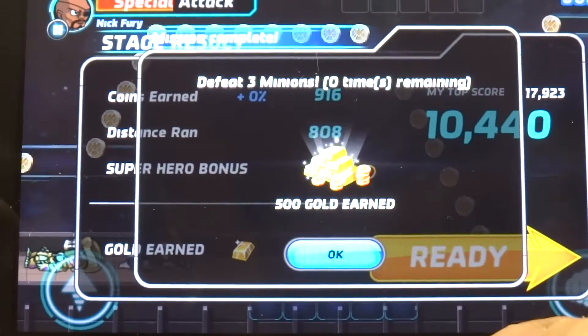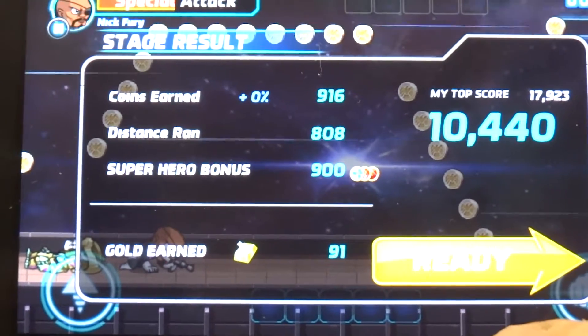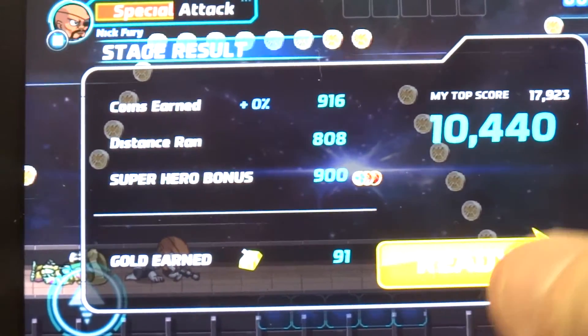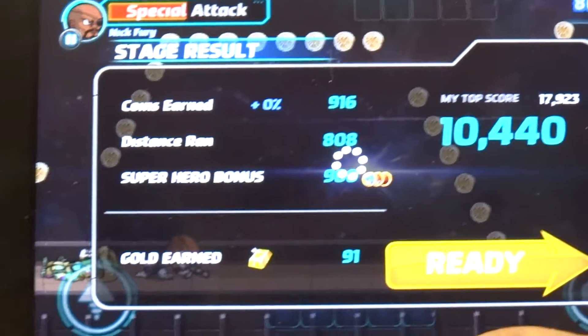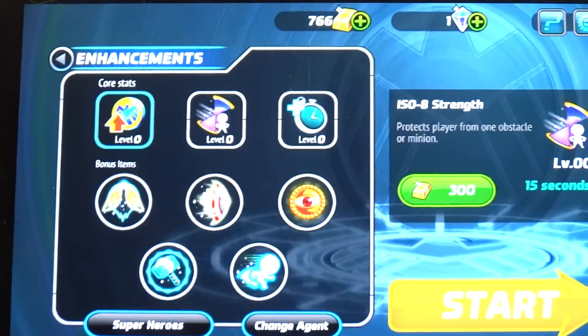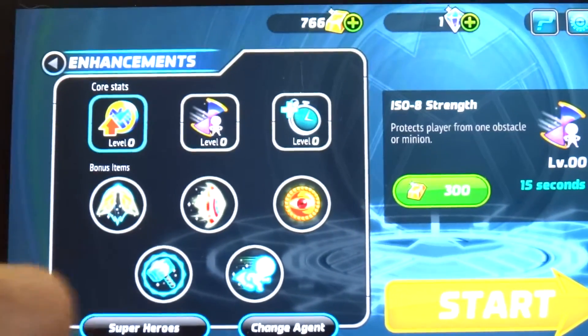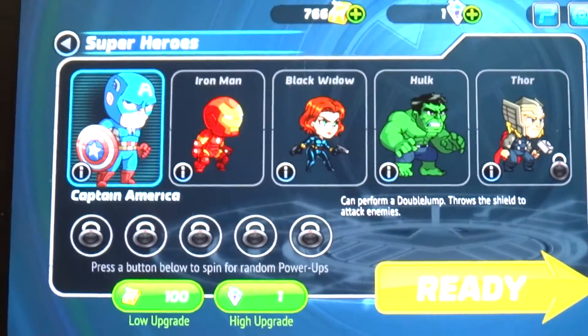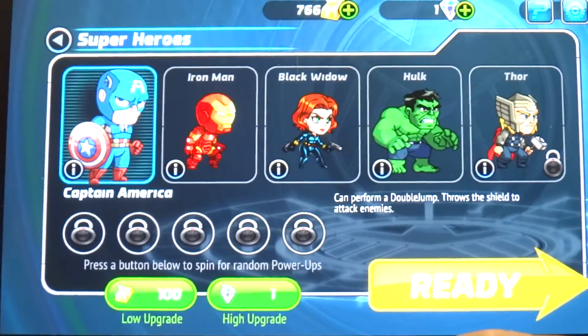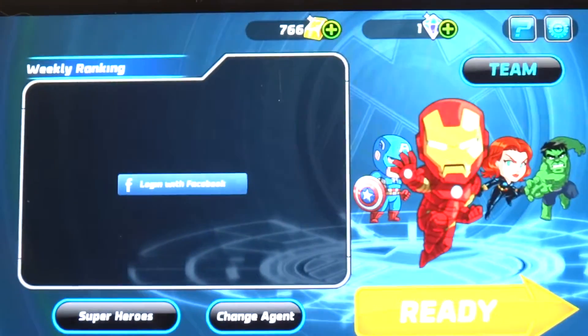Alright you guys, so I didn't do too great on that run, but that's basically what you're going to be doing — just running, defeating enemies, and collecting coins. Once you finish each level, you collect gold. You can see I've got 766. You can purchase different enhancements and stuff for your superheroes, but you're going to have to play the game a while before you can really start unlocking some of the better characters.